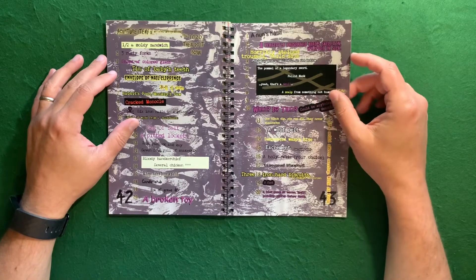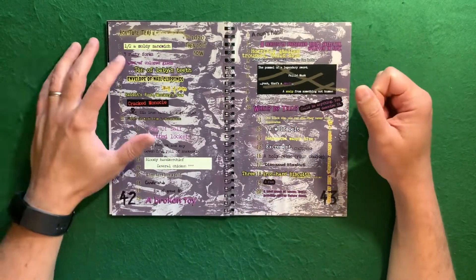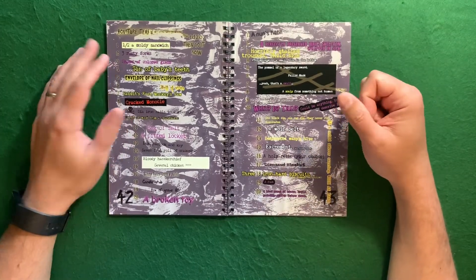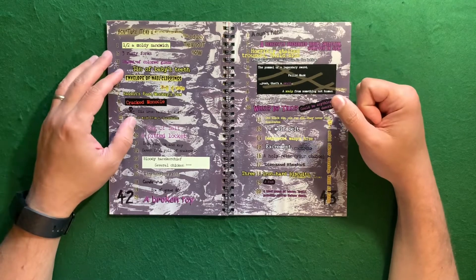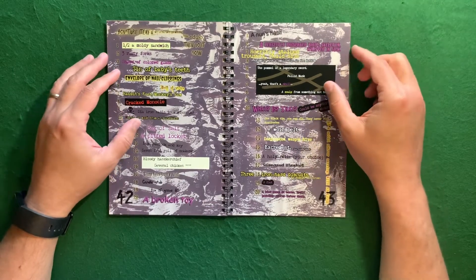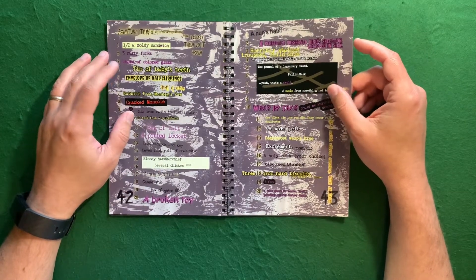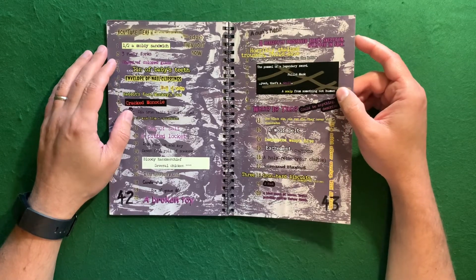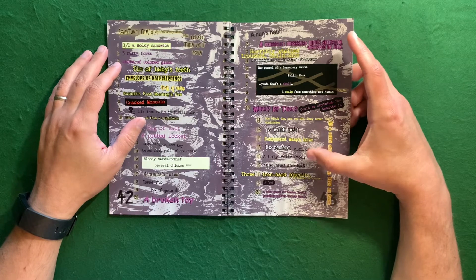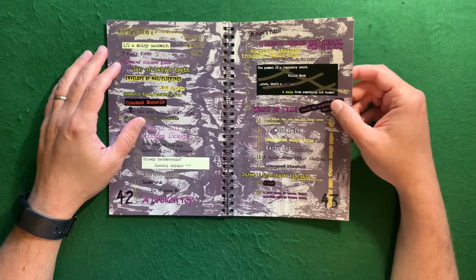Then we've got signature items — you roll a d20 twice. So you might get half a moldy sandwich, cracked monocle, a bag of salt — a lot of these are actually very helpful. Seven foot roll of snake skin, three hairs from a saint, a broken toy, envelope of nail clippings, ten of baby's teeth, a wolf pelt excrement — 'you filthy beast,' I like that. A holy relic of your choice, three iron-hard biscuits that can actually do damage if you throw them.